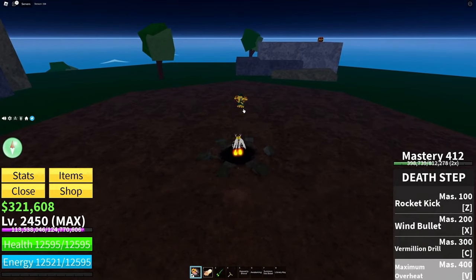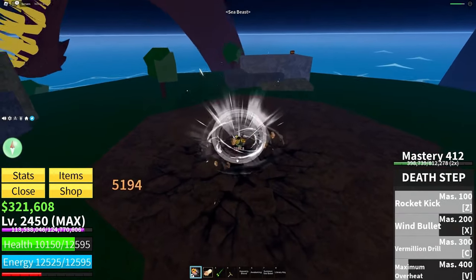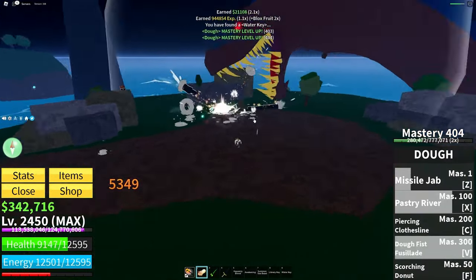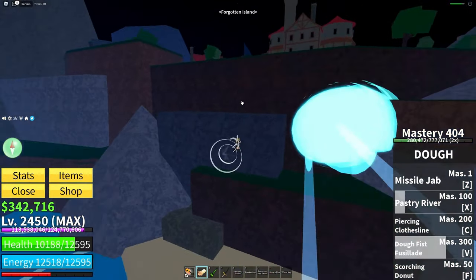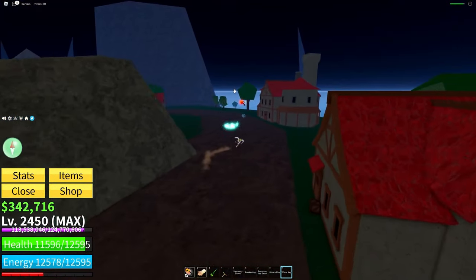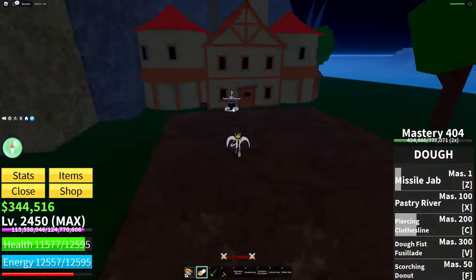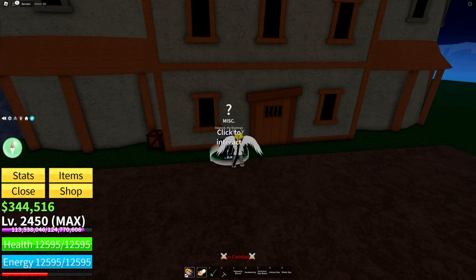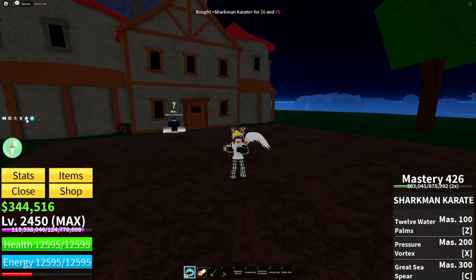You're just gonna go ahead and fight the boss. He may spawn a sea beast, which is annoying. After you kill him you'll get the water key — though it's a small chance. Once you get the water key, make your way over to the NPC, give him the key, and pay 2.5 million belly and 5,000 fragments for Sharkman Karate. Once you learn it, get it to 400 mastery and then make your way over to Third Sea.